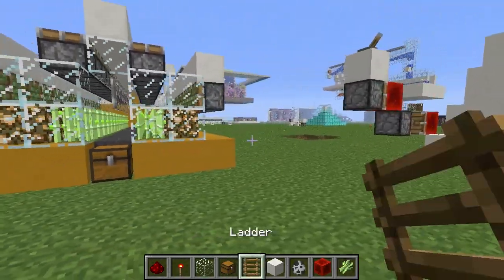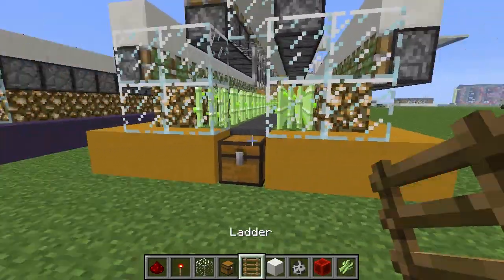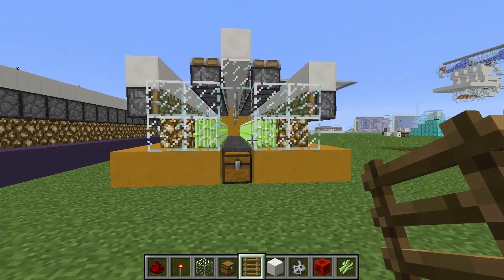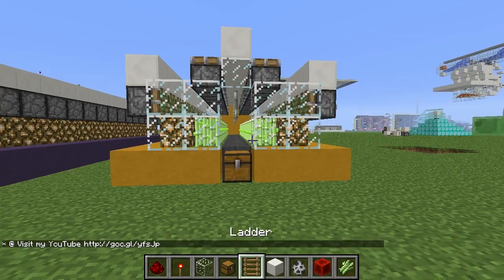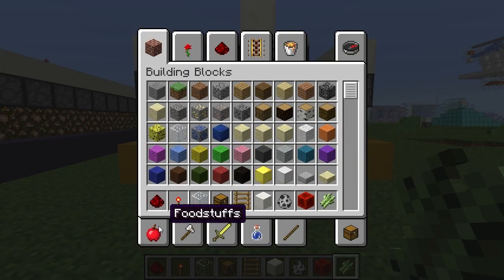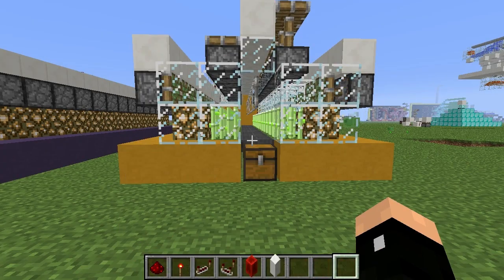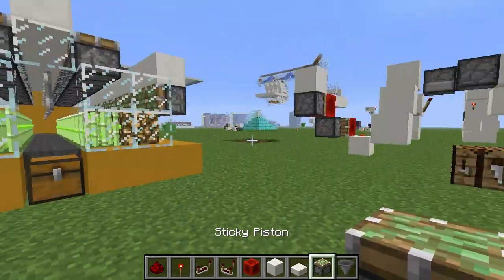I think somebody has done something kind of similar — I think the Setiling has something similar — but I think I'm the first one to use it like this. Basically, I want to get my hotbar filled up with redstone stuff. All I do is go to food items, because food is not needed in creative, and I take a pumpkin pie, put it on my bar, and I'm ready to do redstone.